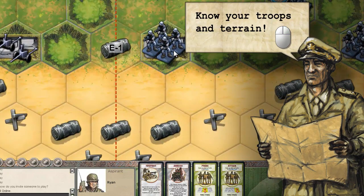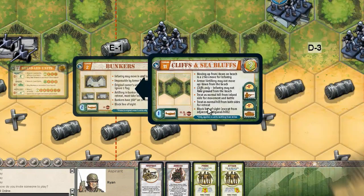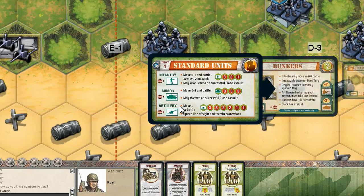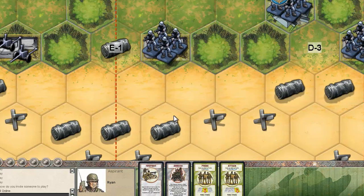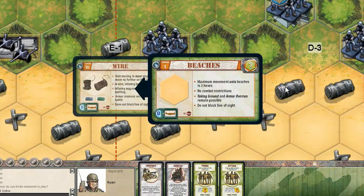Knowing your troops, the enemy, and the surrounding terrain is key. When unsure, simply right- or control-click on a hex to display the corresponding summary cards for that terrain and any unit in it. If several summary cards appear, scroll your mouse sideways to display them all.